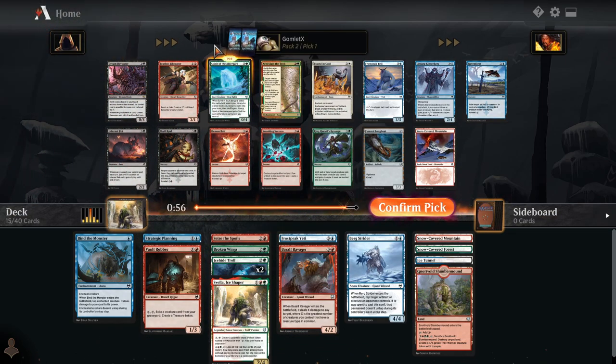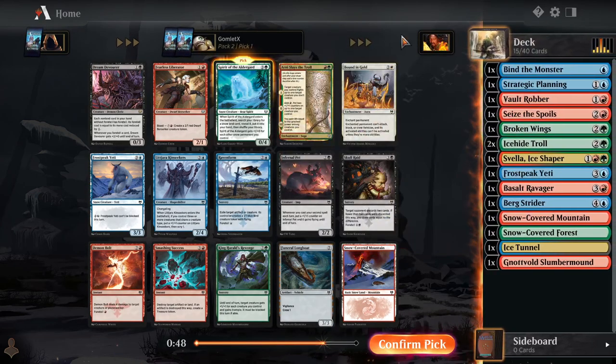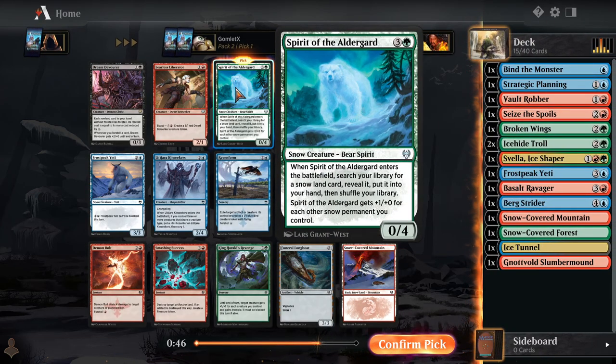Spirit of the Alderguard is a pretty nice pickup here, but wow, this pack is loaded. I'm not actually sure if Spirit of the Alderguard is the pick. I think I am going to go with the Spirit. This is a threat on its own — a game-winning threat that also fixes your mana, gets you another snow source, and another snow permanent. Just a really, really solid card in a snow deck.